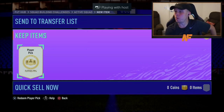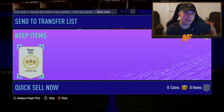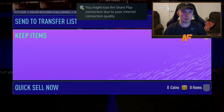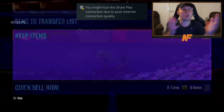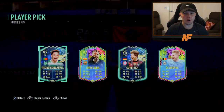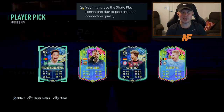Best one so far is probably my Cunha — last time we opened we got Neymar, so it'd be hard to top that again. Let's see what Jeff gets. It's lagging for suspense — please don't disconnect. Oh! 98 de Bruyne! That's not bad — the 98 de Bruyne is like ten times better than his Team of the Season version, pace increase is ridiculous.